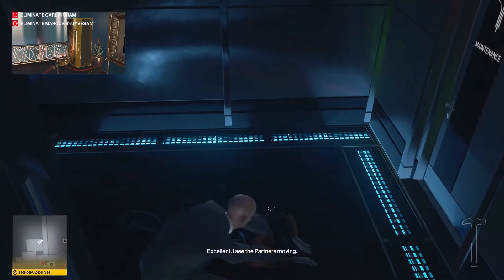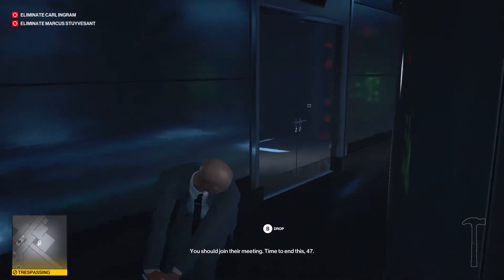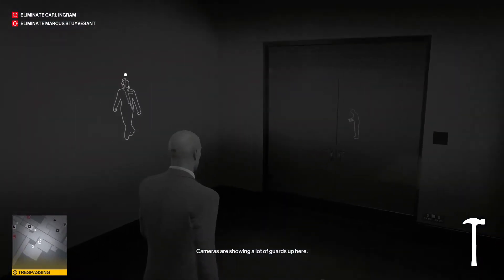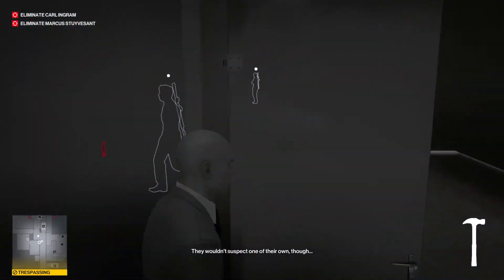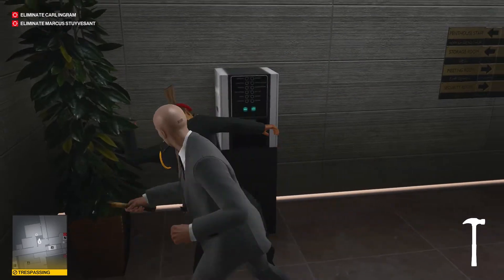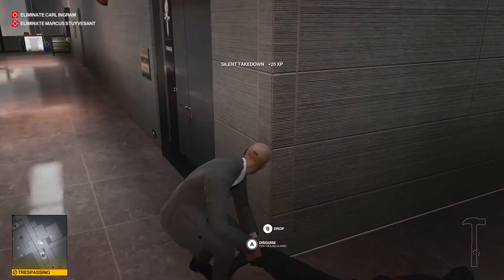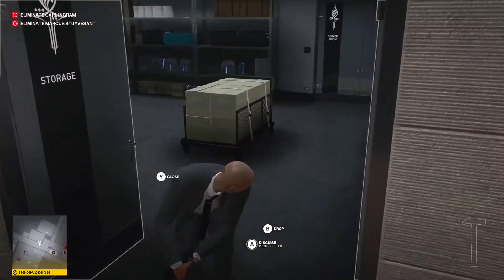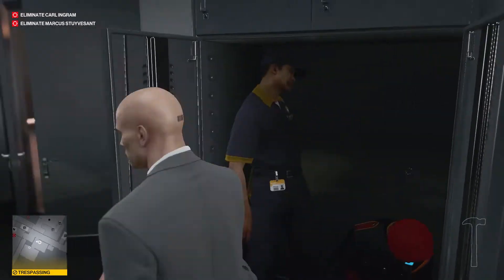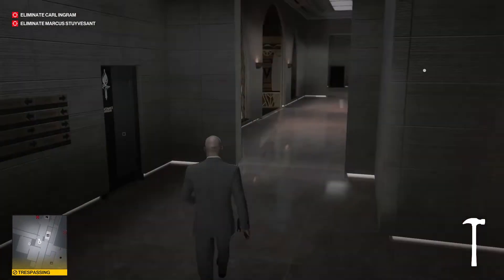Now the cameras are showing a lot of guards. But what we're going to do is take out this guard, just because he's being a bit of a hindrance — you don't have to, but why not. So yeah, just take his body inside and you can put it in storage right here. And now we're ready to keep moving. You can leave that gun there, that's not a big deal.